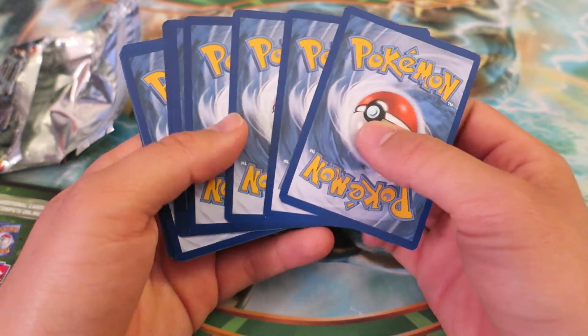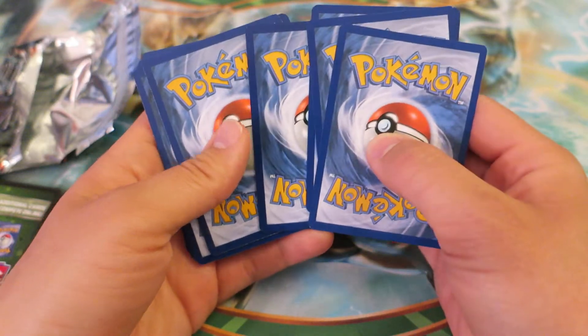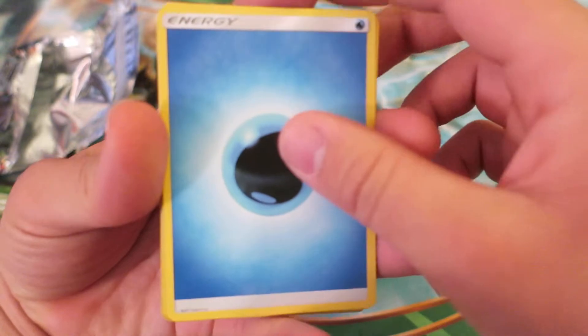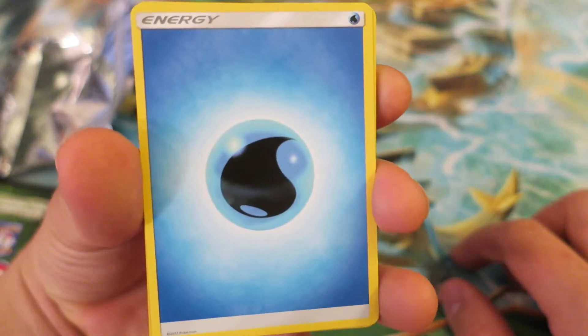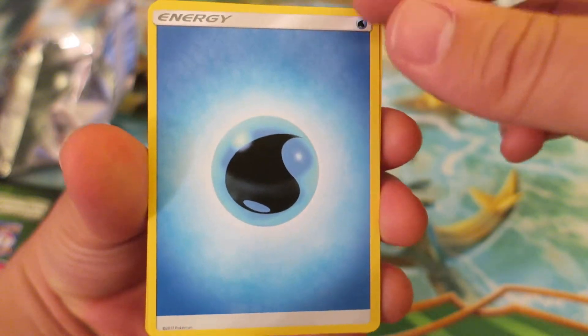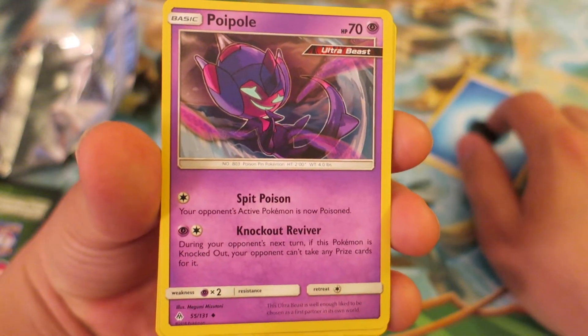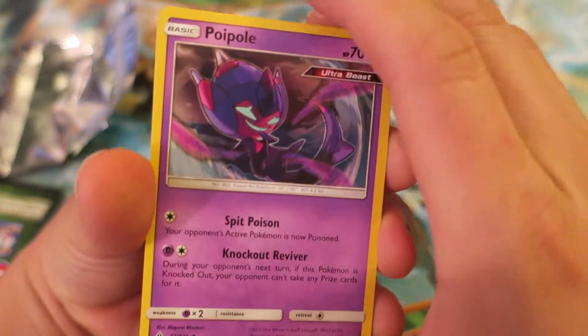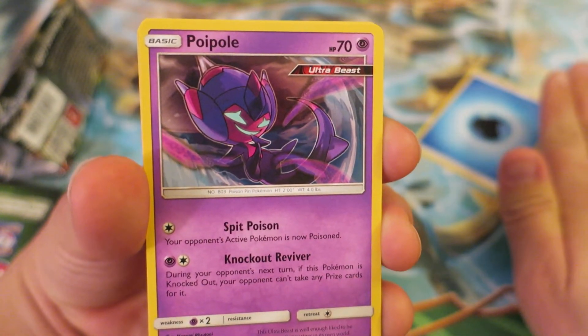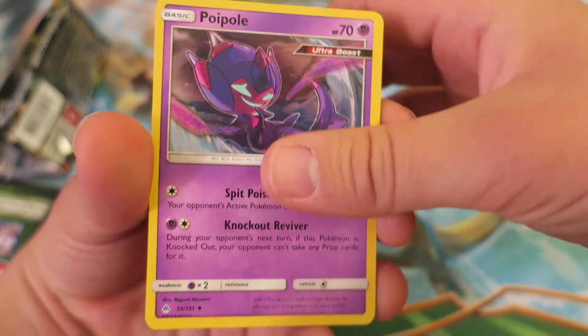Let's go ahead and get started into this. There are a lot of Pokemon from this expansion that I want and cards I want as well, so let's go ahead and see what we got. We kick things off with a very vibrant water-looking energy. If you've been watching my daily matches, one of my favorite decks right now is an Empoleon deck. We follow things up with the Ultra Beast — I'm going to go with Poipole, I think — but we got an Ultra Beast.